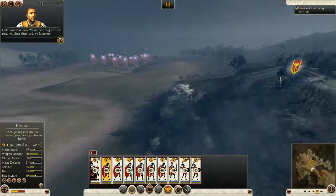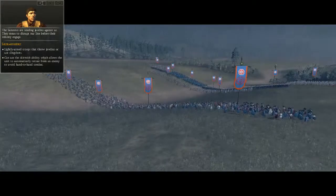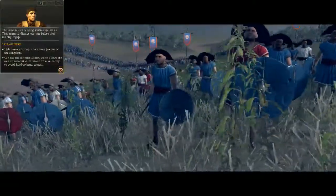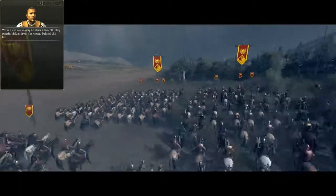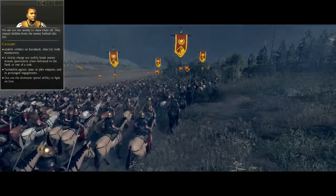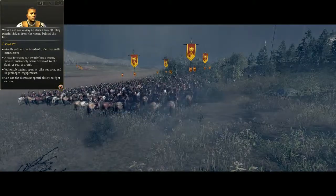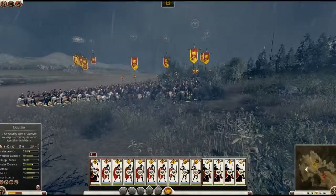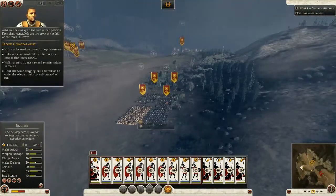We're here to guard this pass, not chase them back to Samnium. The Samnites are sending javelins against us — they mean to disrupt our line before their infantry engage. Lightly armored troops can throw javelins or slingshots; you can use the skirmish ability which allows the unit to automatically retreat from the enemy to avoid engagement. We can use our cavalry to chase them off — they remain hidden behind this hill.